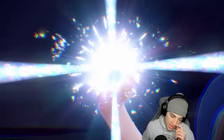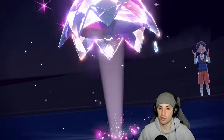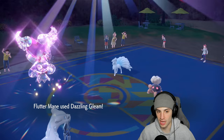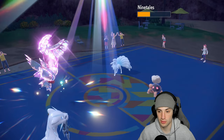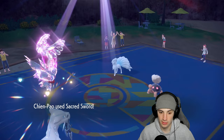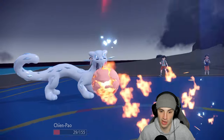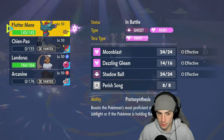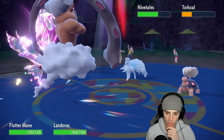Jolteon withdraws and Torkoal comes out, changing the weather — really weird but it's giving me a tough matchup surprisingly. We Tera into Fairy type and they could set up a Work Up. Any damage on Torkoal is better than none since Eruption is a problem. Ninetales goes for a move — Fluttermane with Choice Specs doing solid damage. Torkoal damage is solid too. Weather Ball flies and I'll bring in Lando.